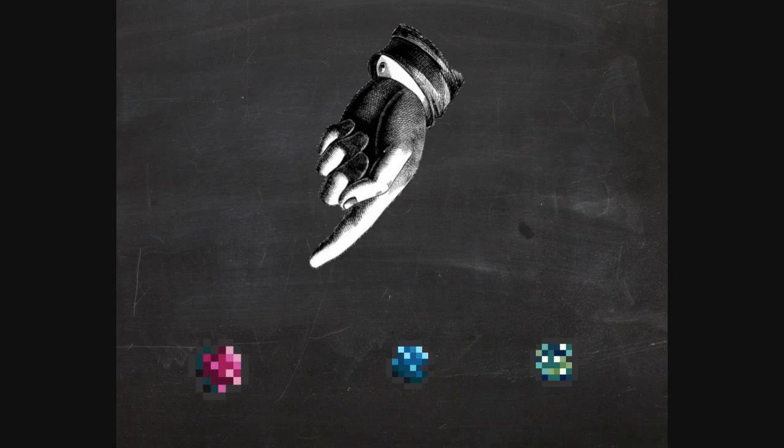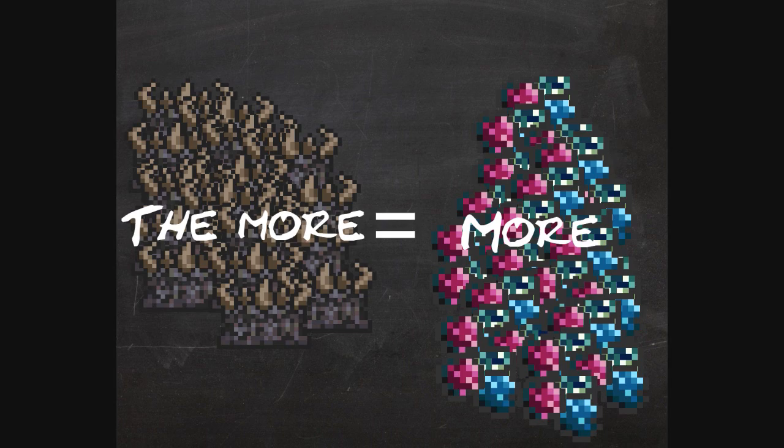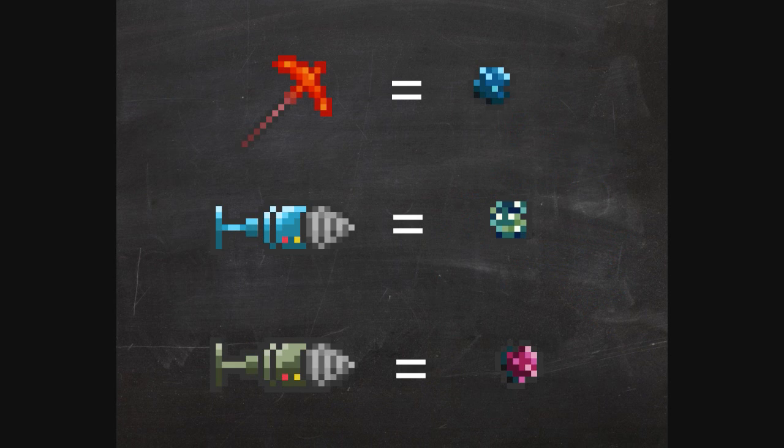Cobalt and Mithril land a man's eye — they always appear after killing the Wall of Flesh and destroying a demon altar. The more altars you destroy, the more ore you get. Each ore requires a tier below it to drill it.